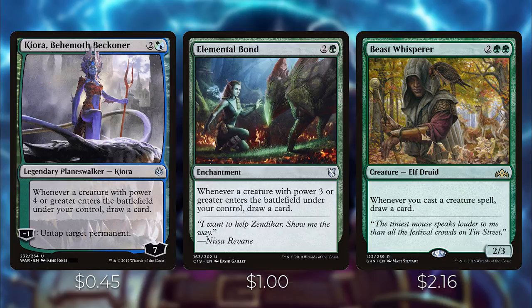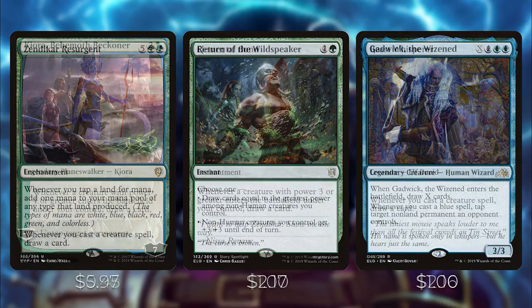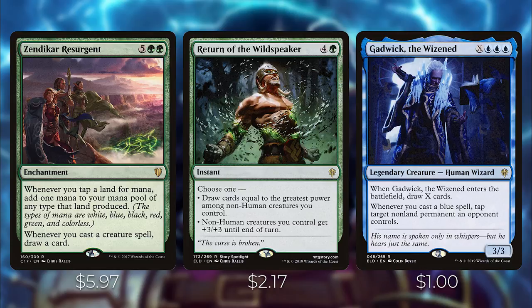Zendikar Resurgent lets you double your mana and also draw a card whenever you cast a creature spell — it's a very powerful card especially with all the X spells in here. Return of the Wildspeaker is a great instant out of Throne of Eldraine: draw cards equal to the greatest power among non-human creatures you control. It can also pump your hydras with +3/+3 until end of turn if you need to close out the game.